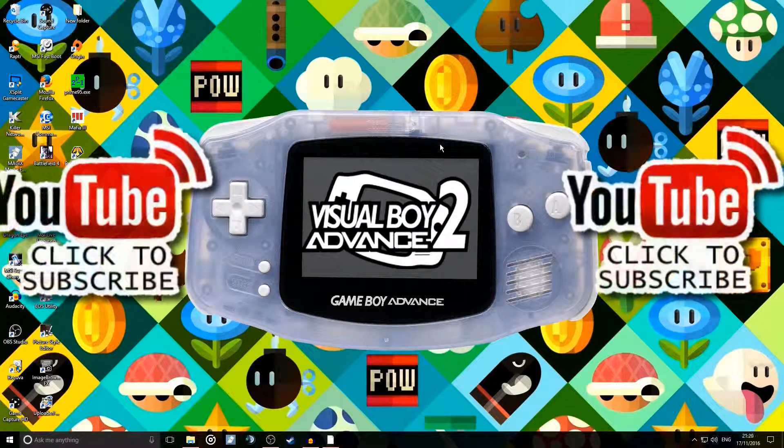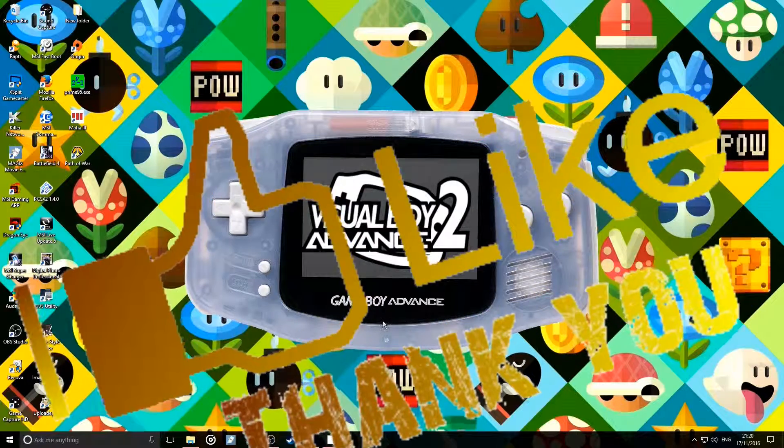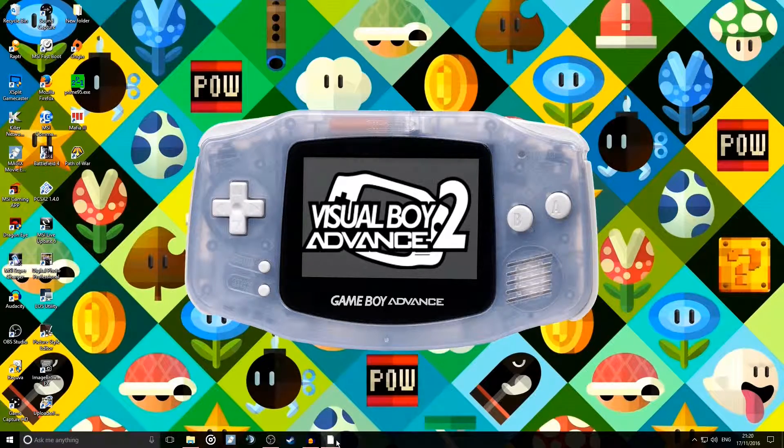Hello YouTube, it's Johnny Clayton here. Today we're going to do a full setup guide. I've been wanting to do a setup guide on Visual Boy Advance since my PCSX2 installation guide, and due to the success of that I thought I'd give it a go. I've really wanted to play Metabots, so I bought the game but I don't have a Game Boy Advance — I got it at a charity shop for pennies, so I thought I'd just download this.